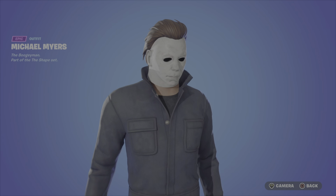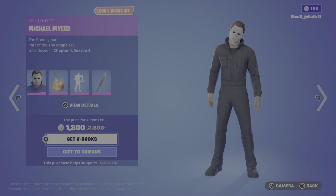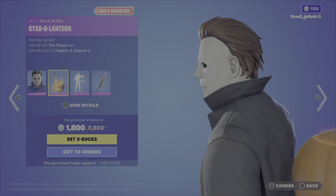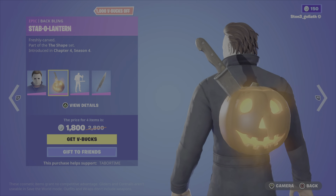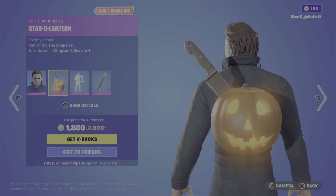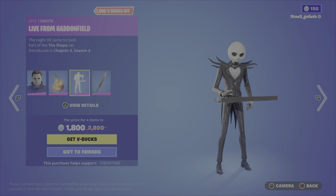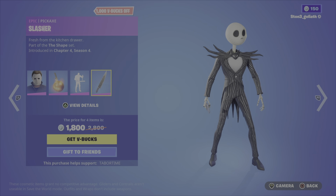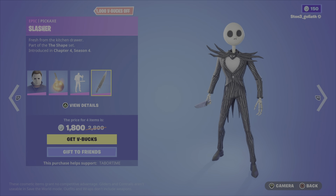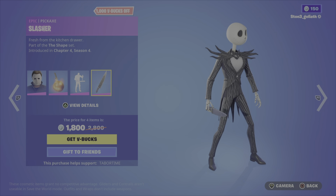There's the skin — nothing really special about him, but he does the head tilt, which is cool. His back bling — I wonder if that's reactive. You can even see a shadow of the knife on his back. I'm not going to play the full emote audio since I don't want to get copyrighted. There's the knife — it looks really creepy with the Jack Skellington theme.